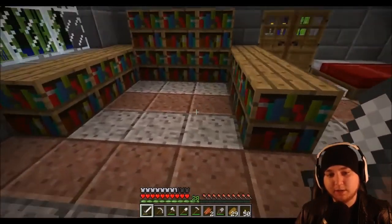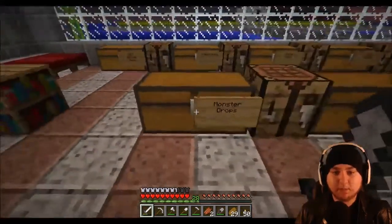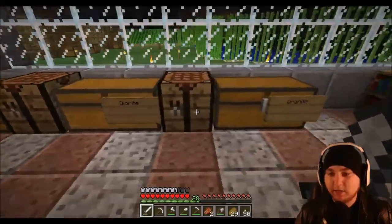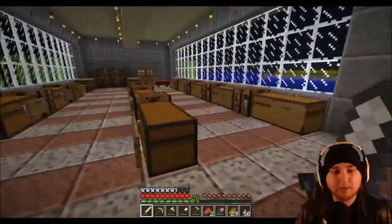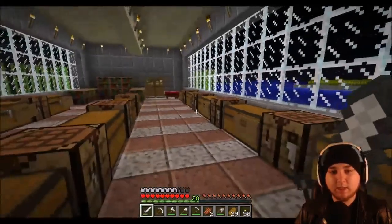I rebuilt our temporary base because I was running out of space and getting too many items. I decided to revamp it, make it look nice and neat using some new blocks. Added furnaces, made chests, and got everything organized — ores, torches, and coal near the furnace. Over here we have food, wood, stone, cobble, dirt, gravel, and sand. I also set up a little enchantment section using bookcases from the village.